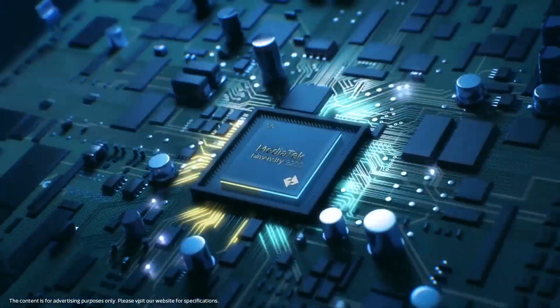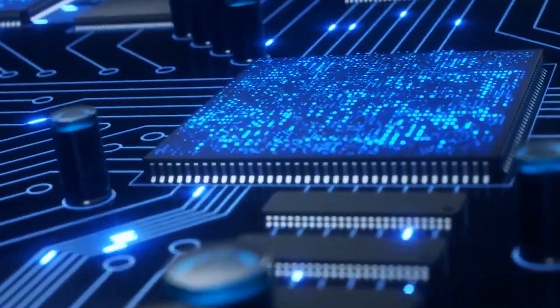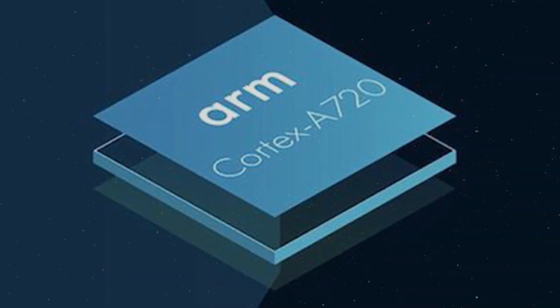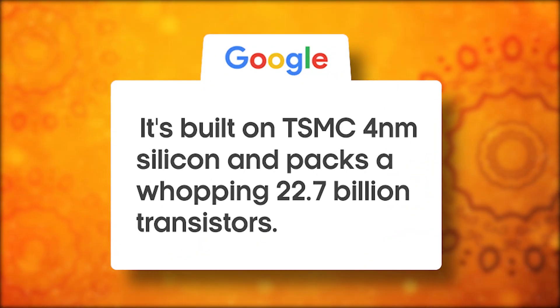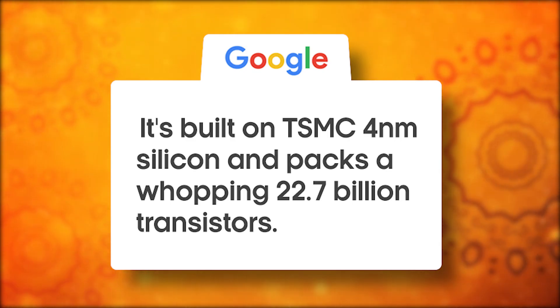Mediatek is changing the game with the Dimensity 9300, boasting an all-big-core architecture. It's not your typical chip — it features 4 Cortex-X4 cores clocked at 3.24GHz and 4 Cortex-A720 cores running at 2.00GHz. Plus, it's constructed on TSMC's 4nm silicon and packs a staggering 22.7 billion transistors.